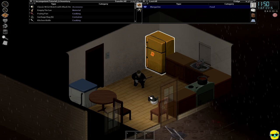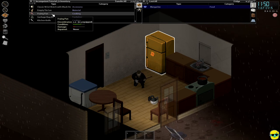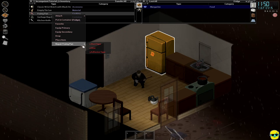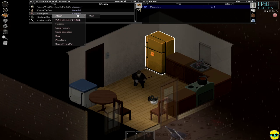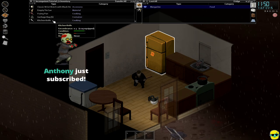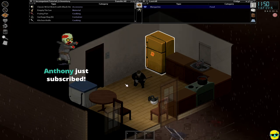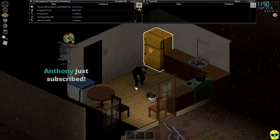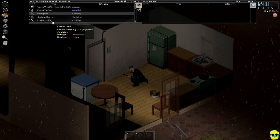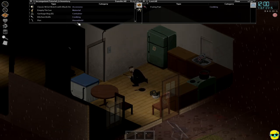I'm going to take the frying pan — we can't repair it, we could attach it to our back, but I really don't see a reason to have it right now. The knife is fine; we've got that. I'm going to drop the frying pan on the ground just to make our bag a little lighter.